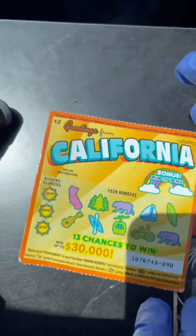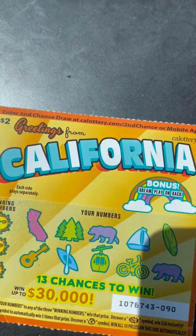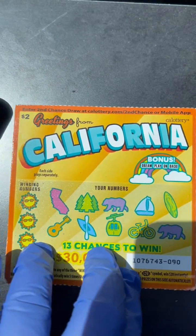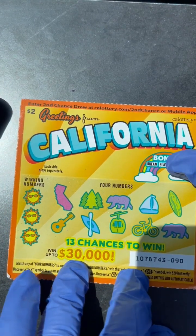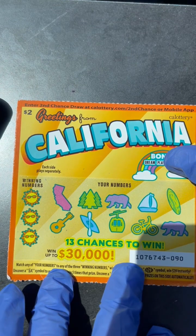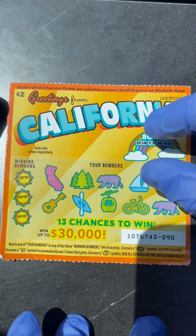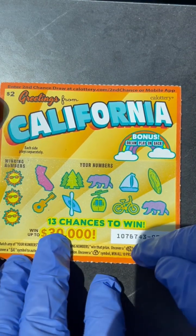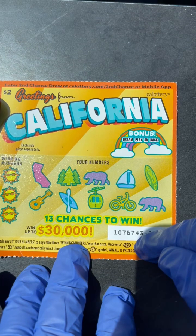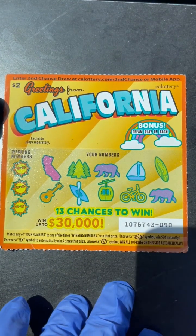Why don't we start with our $2 first. Alrighty, here we go. Dream play at the back. Alright, 3 winning numbers, 13 chances to win, and there is a $20 burst. If we find that $20 symbol, guys, we get $20 at 5X. 5X is a multiplier.